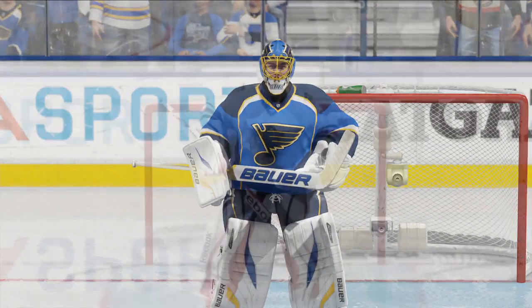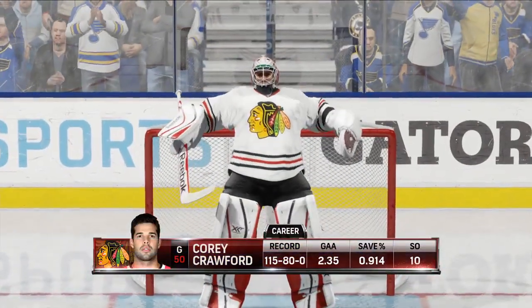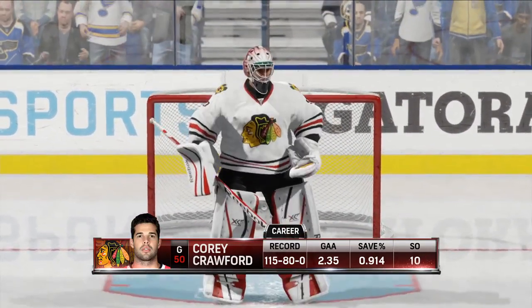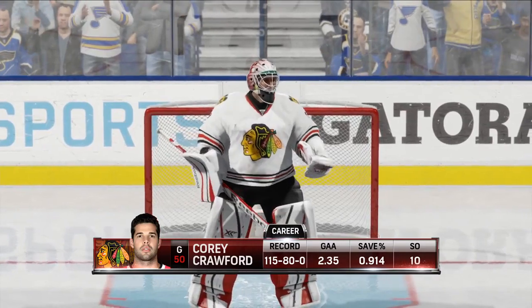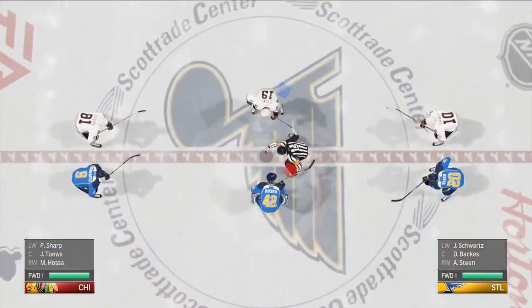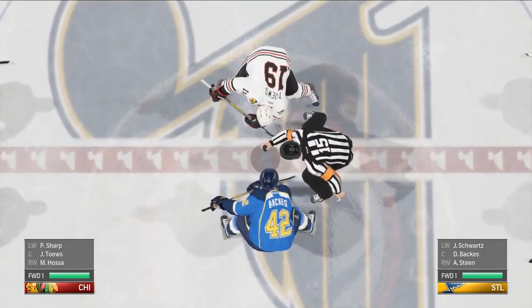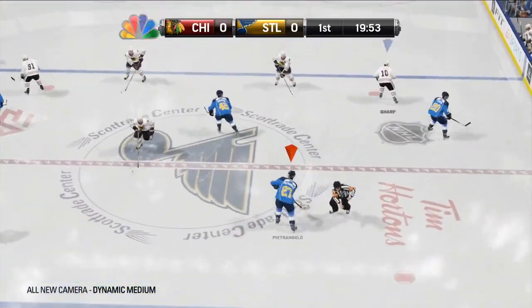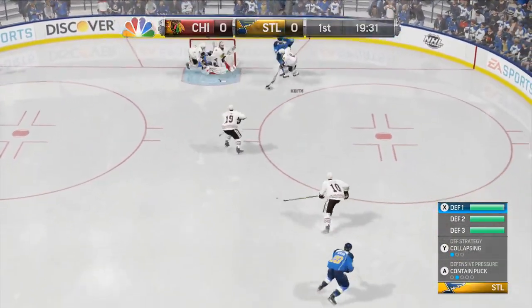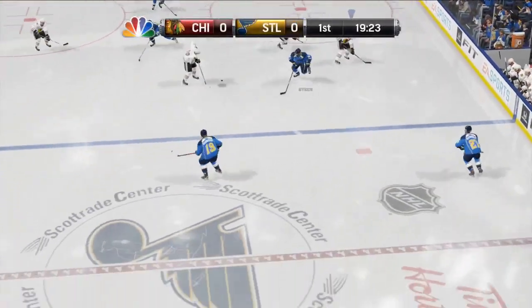Let's look at the starting netminders: Elliott's the man in the crease for the Blues. Corey Crawford in goal for this game has a Stanley Cup to his credit and a lot of patience — he had five years in the Blackhawks organization before he became an NHL regular. Thrilling evening of hockey ahead. Back assists the guy in the faceoff circle for St. Louis — Toews will try to win it from him for the Blackhawks. We have begun yet another game between these two teams who have quite a past.